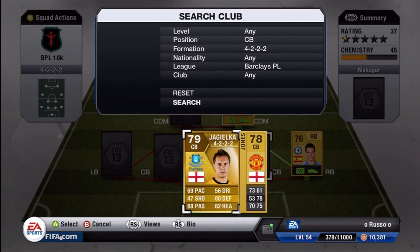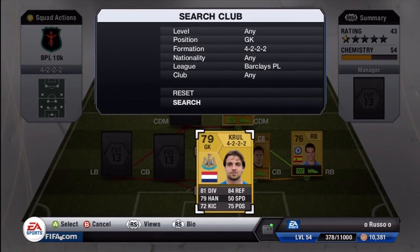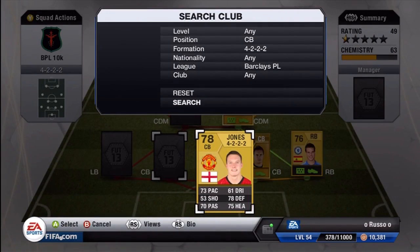Next to him at center back, we have Jagielka from Everton: 69 pace, but with that comes 80 defense and 82 heading — for the headers when the other guy crosses the ball in or on corner kicks, he's an absolute rock. Then we have Tim Krul at goalkeeper: 81 dive, 84 reflexes, 75 positioning, 72 kick, 79 handling, 50 speed — which is actually relatively fast for a goalkeeper. He's an absolute steal and plays like a pure gem in-game.